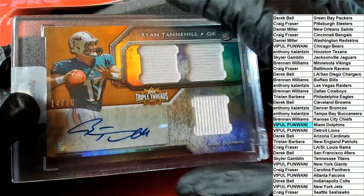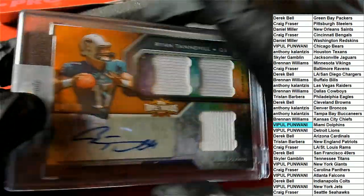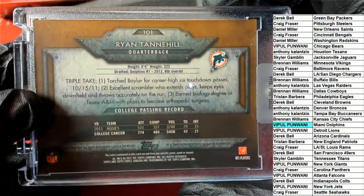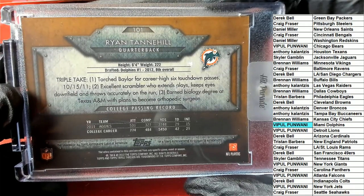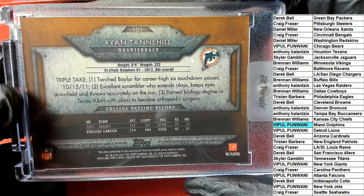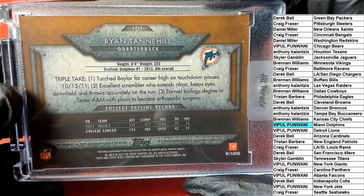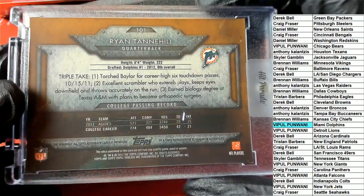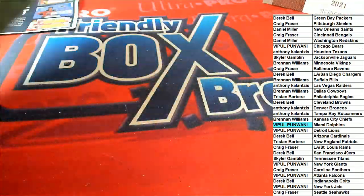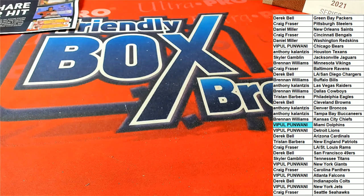What a great rookie card. Player award relics — triple relic, Triple Threads. Pretty cool. Congratulations. VP hitting a nice one there.